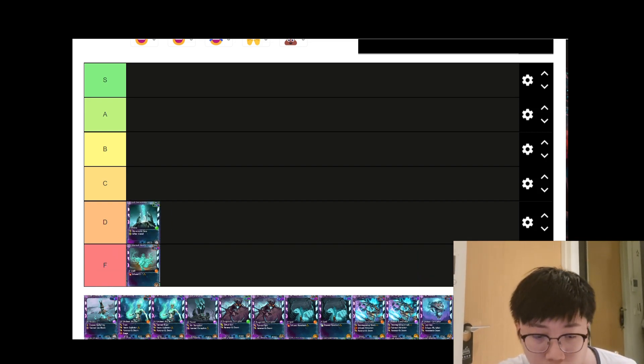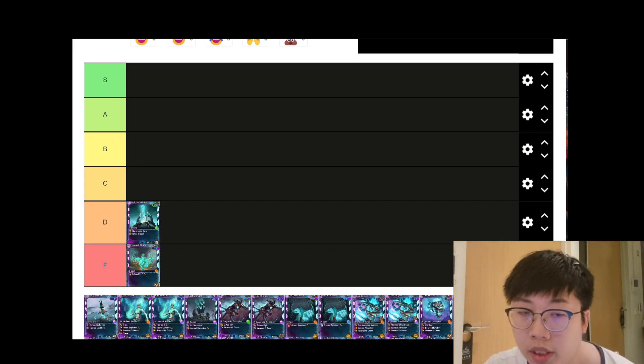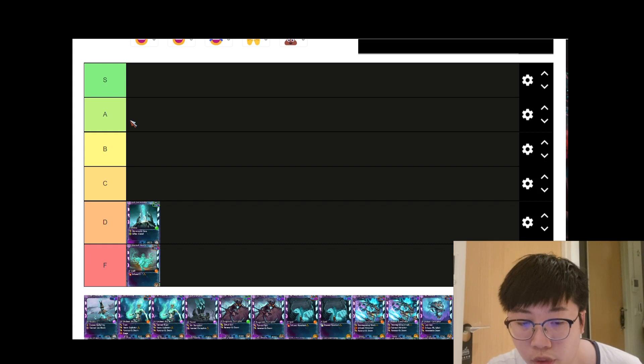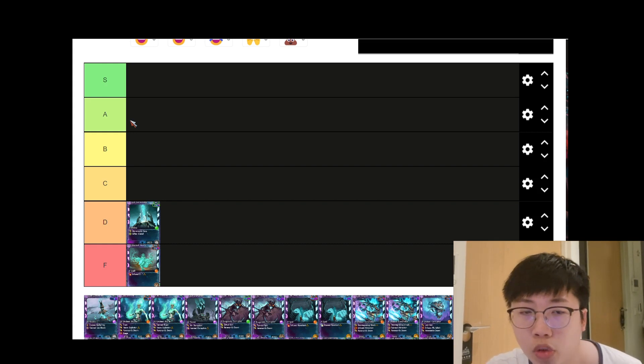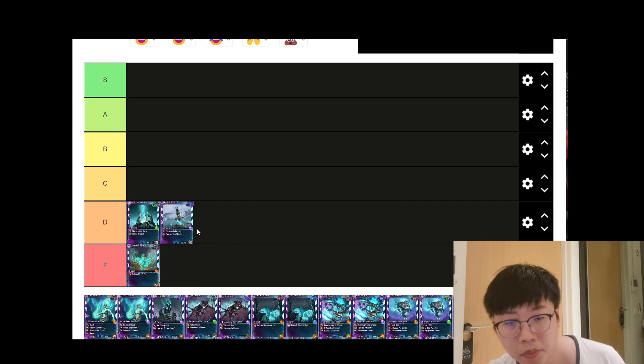Next we have the Lost Converter, which comes in two affinities. For the purple affinity, the enemy unit must stay within the radius for five seconds and will be frozen for 25 seconds. For the blue affinity, any enemy that steps into the zone is immediately frozen for 15 seconds. It sounds like a useful card but I've honestly never used it before, so I'll place both affinities at D tier.